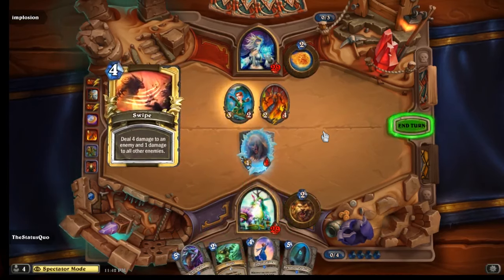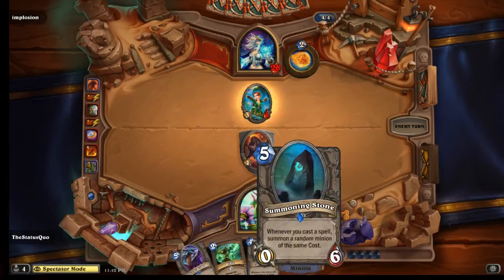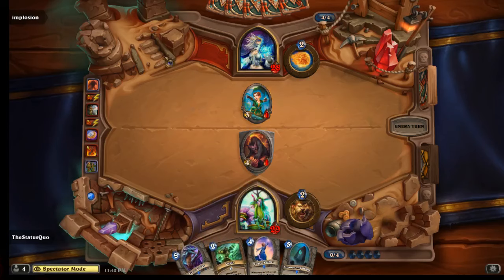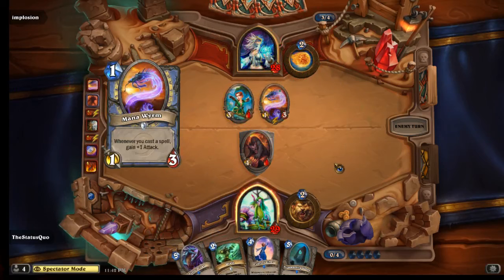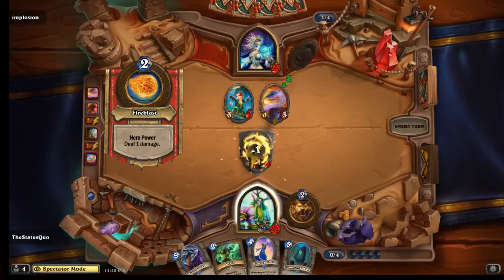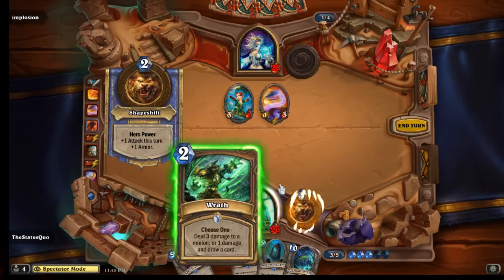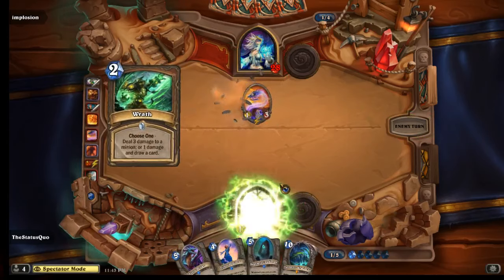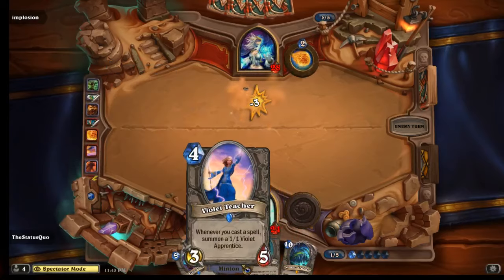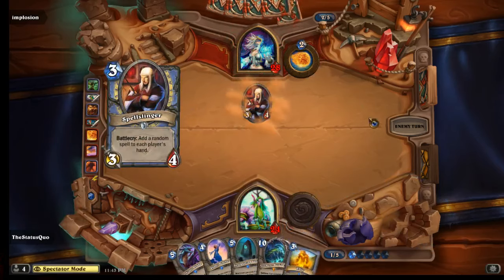He gets to kill it but doesn't quite finish it off, so Shay can potentially Swipe the Flamewaker, which is good. Next turn he's set up. He can Wrath the 3-1, but he might want to be saving Wrath for the Summoning Stone - Summoning Stone is not such a sweet card here. Next turn's not obvious what he wants to do. He probably doesn't want to just run out the Azure Drake because then the 3-1 will trade into it.